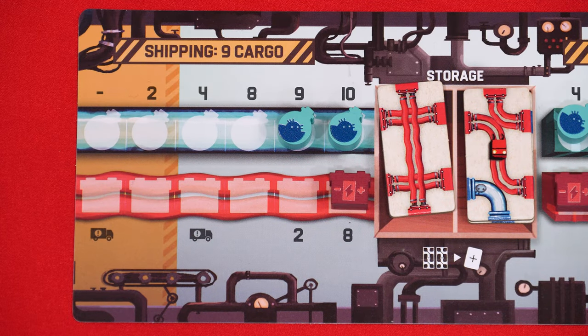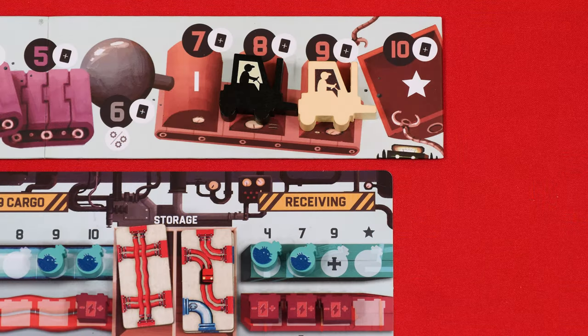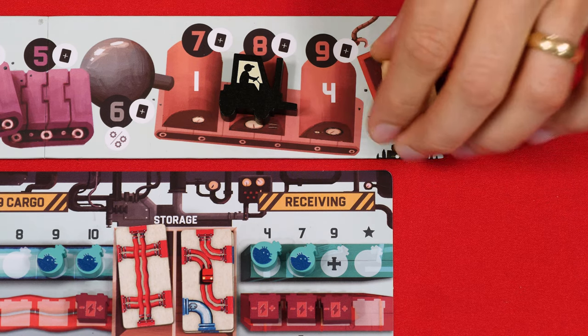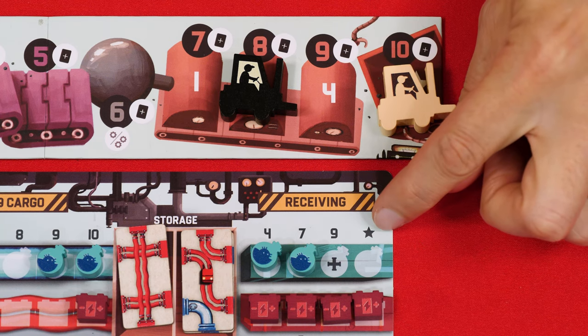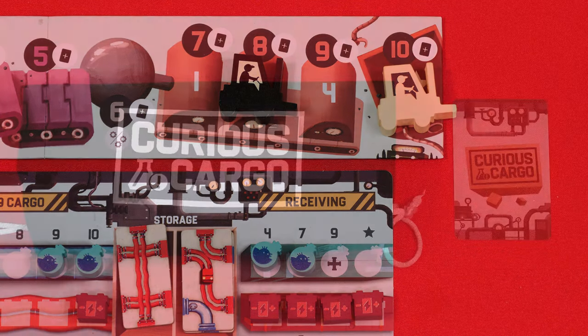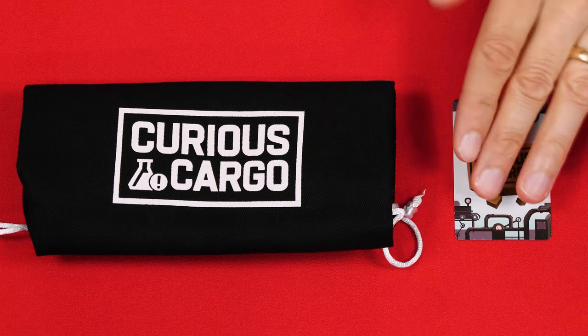The game continues round after round, and at the end of each phase you check if the game has ended — triggered in one of four ways: a player has shipped a total of nine or more goods; a player reaches a star either with their forklift by getting ten connections or by receiving the fourth good of either type; or either the draw bag or the truck deck is empty.